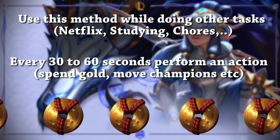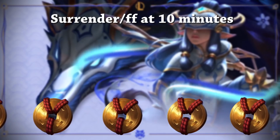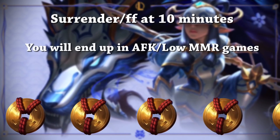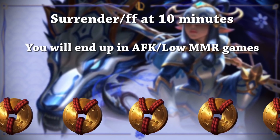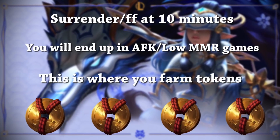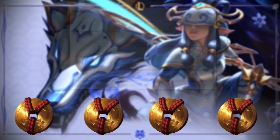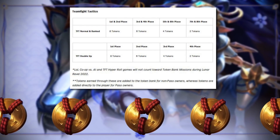Actions include spending gold, moving champions around, or leveling up. To start, you're going to want to surrender or FF at 10 minutes and do this for a few games until you end up in AFK or low-MMR games. If you surrender or lose enough games, your MMR will drop, and that's where you're going to be able to farm the most tokens.